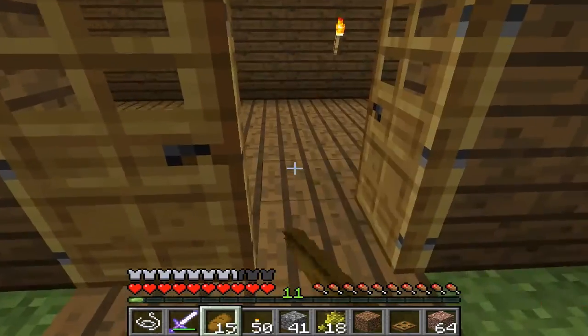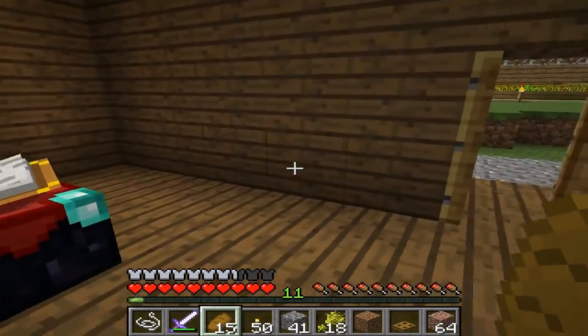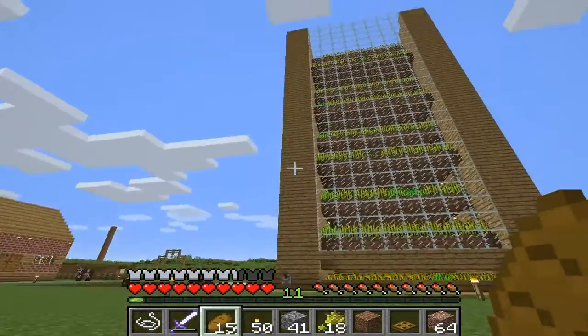Right next door we have an enchantment station. We're slowly getting books because we have cows out here and we're getting the leather.